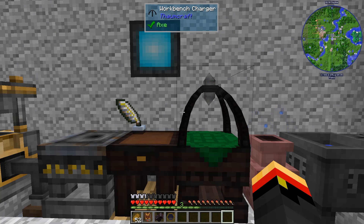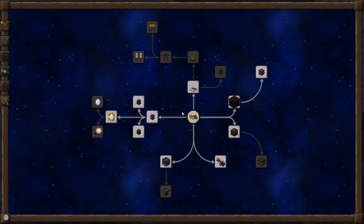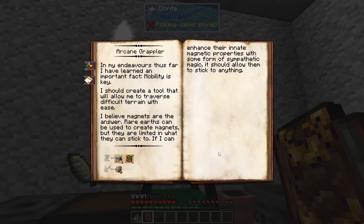Hi, this is John. Welcome back to ThaumCraft Quick for ThaumCraft version 6. In this episode, I'm going to work on the Arcane Grappler. The Arcane Grappler is a cool little toy in ThaumCraft that allows you to have a hookshot like from Zelda — you swing around in the trees and stuff. It's kind of a cool little toy to play with.